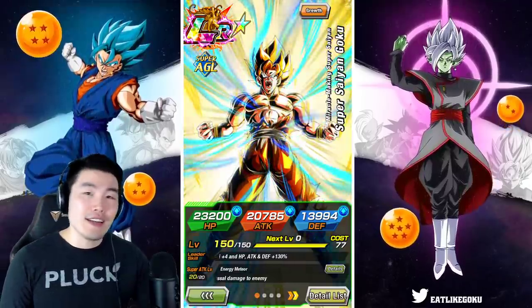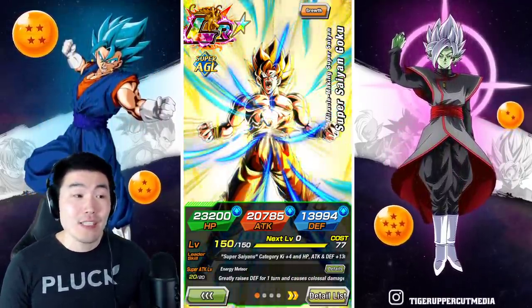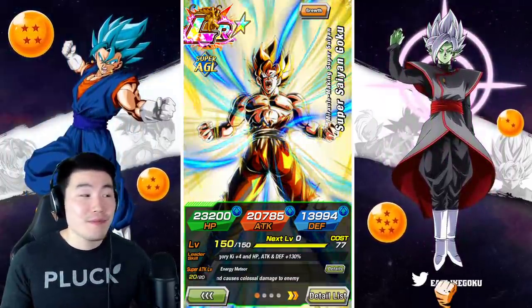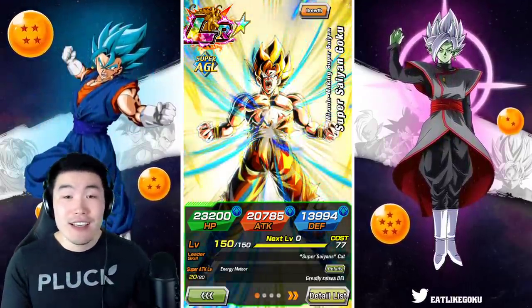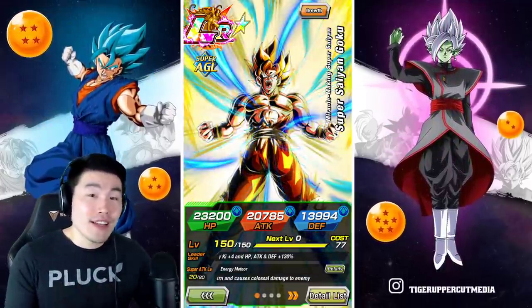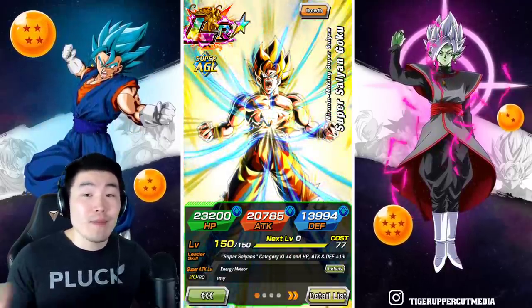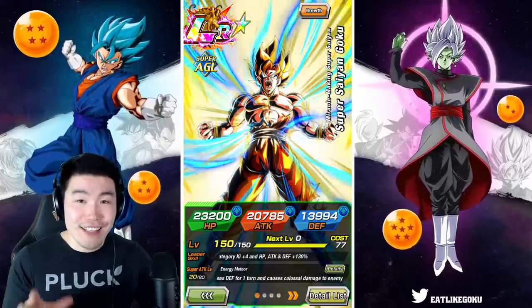I have long said that I feel like his banner is going to be really, really bad, at least based on what JP got. But this entire time I've also said that him as an individual unit is absolutely amazing. For those of you that are a little bit on the fence, a little bit unsure about whether or not you want to summon for him or spend stones on his banner, hopefully this video will help you make that decision.